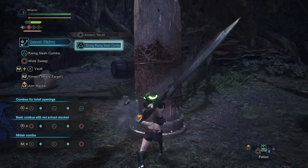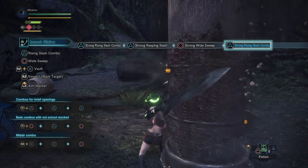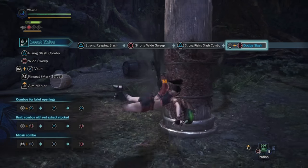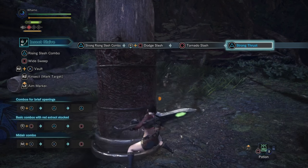Our attack's going to be simple: triangle, triangle, and then a neutral circle, followed by a triangle, and then a back circle. Now we have the option to roll or do whatever we might want to do, or circle back into it — which is the slower option there.